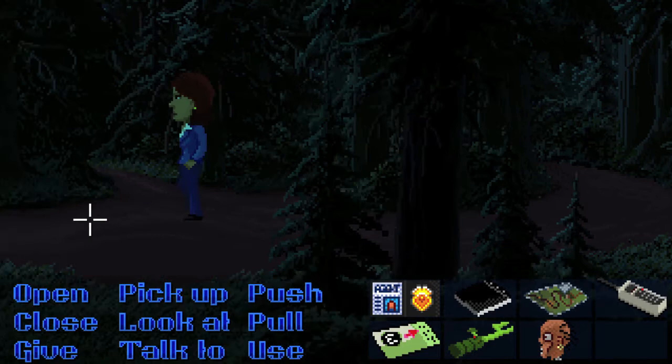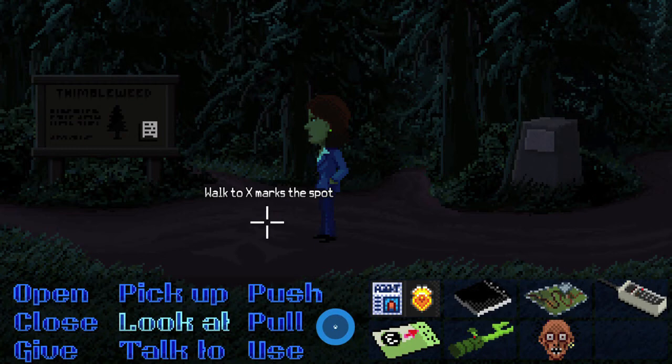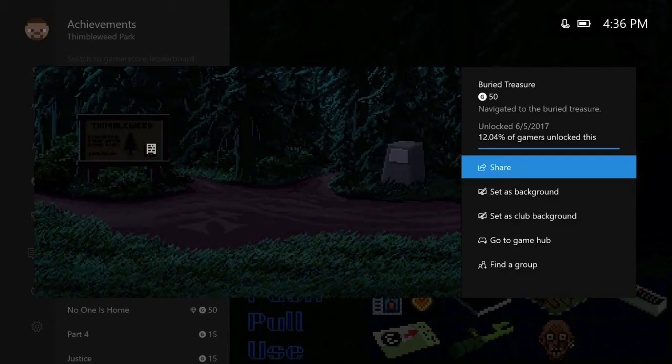Once you reach the end, you should come across a new area with an X — an X marks the spot kind of area. All you do is look at it. You can't really dig up the treasure since you don't have a shovel; it's just a cool little Easter egg. But once you investigate it, you should get the achievement for 50 gamer score. And that's all there is to it.